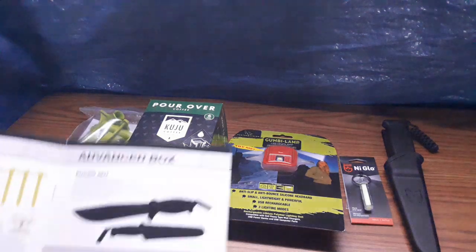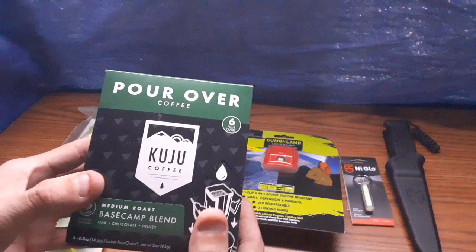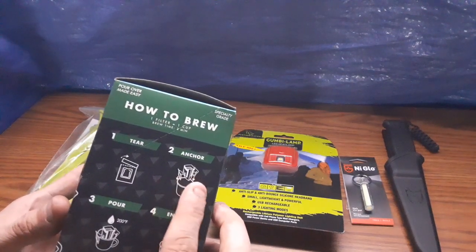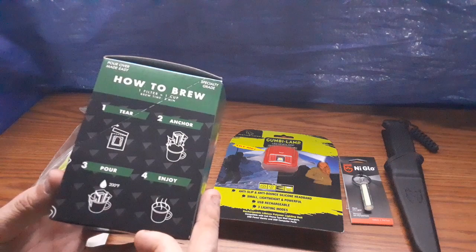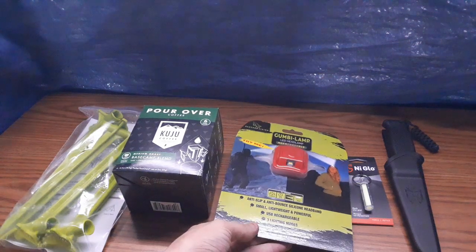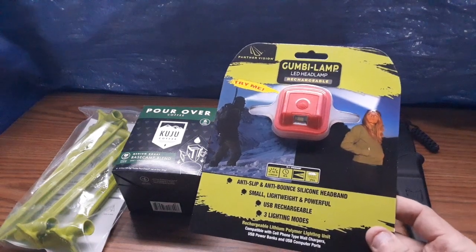The next item we get in the basic box is the Cujo Coffee. It's a medium roast. You take these coffee cup packs, extend the wings out, put it over your coffee cup, and then just pour the water through and enjoy. I haven't tried these before, so I have to see how it tastes. Everyone has their own preference on coffee. I'm working around the tripod here, so work with me.